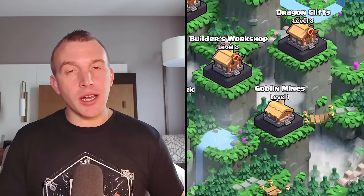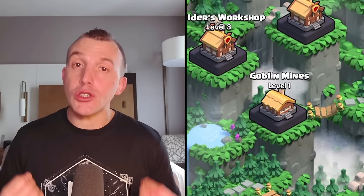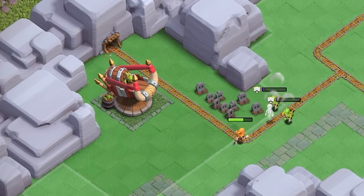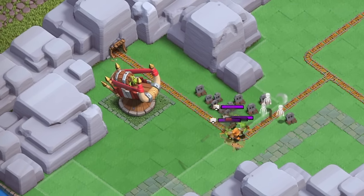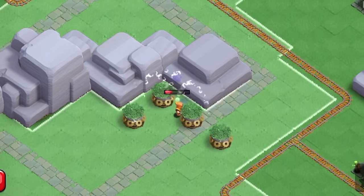Being that Goblins are the theme of this sneak peek, the new Clan Capital District is called Goblin Mines and this will be first unlocked once you upgrade to Capital Hall Level 9. The district includes a new defense, the Goblin Thrower, alongside the Spear Trap.